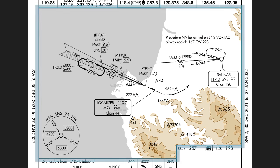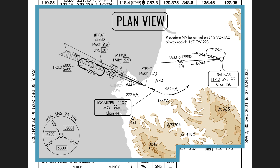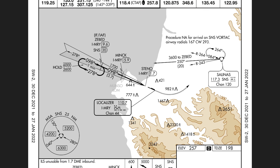Next we're going to look at the center of the approach plate, called the plan view, which gives us an overhead map-style view of the approach. The first thing we do is find our transition waypoint — for us, that's the Salinas VOR located on the right, which is where ATC just cleared us to. If we follow the line going west from that point, there's a note that says 3,600 to Z-bed. That's our altitude restriction — we need to be at 3,600 feet by the time we get to Z-bed.